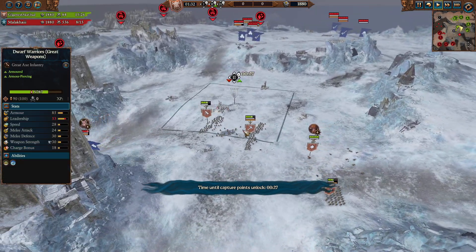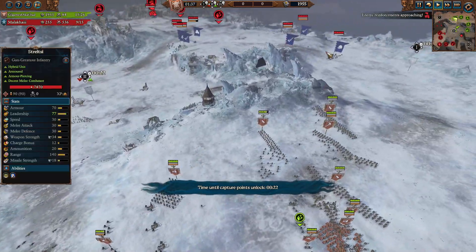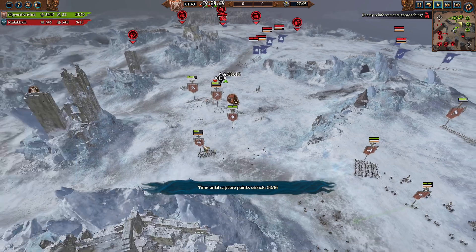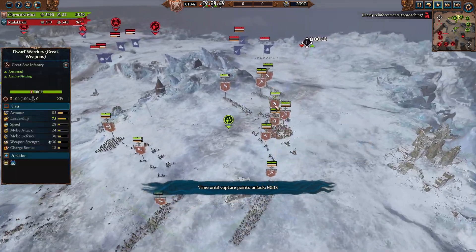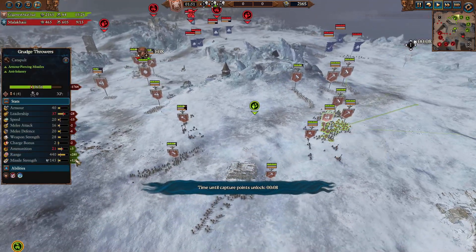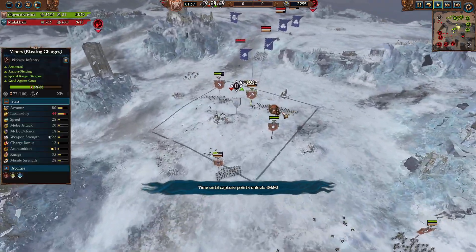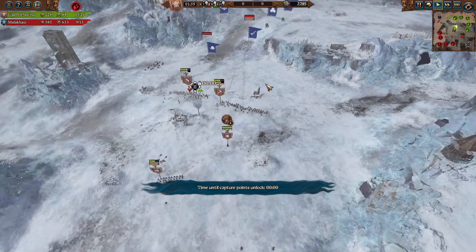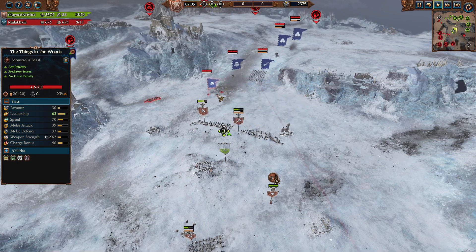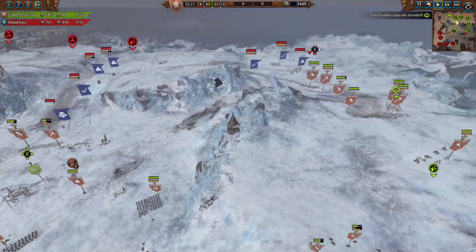You can see Mother Ostankia getting some shots off, and I took some shots from Liligroms on the approach. I decided to split up because I saw him sending some stealthy units over to this corner. So I've got some dwarf warriors, some miners, my lord, and quarrelers headed to the middle, with a lot more dwarf warriors and miners headed to the right side. We've got rangers here — these guys have stalks, so he does not know they're here. I've got one grudge thrower on each side, and I'm going to try to blitz this stealthy because things in the woods are not really a front-line unit.